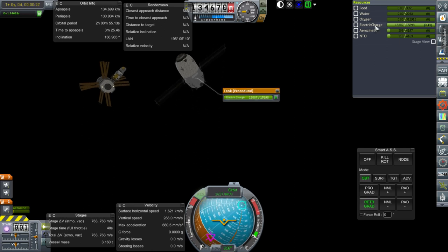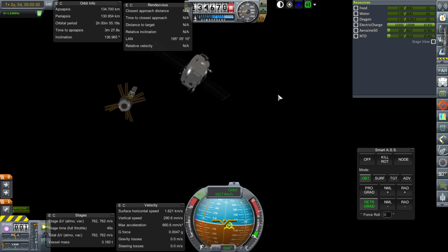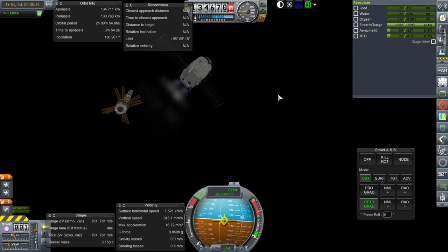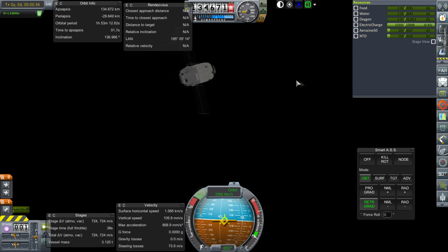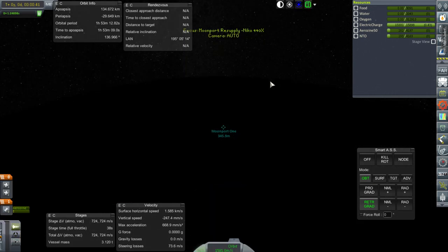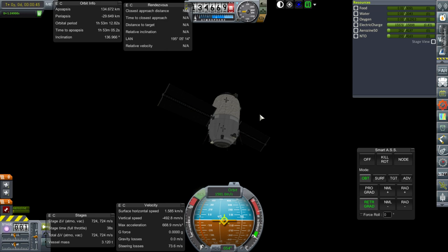The second resupply vessel is empty except for electric charge and more N2O4 than strictly needed. We could get these back to a high Earth orbit, but it doesn't seem worthwhile to reuse them that much - the whole point of them was to be relatively cheap.